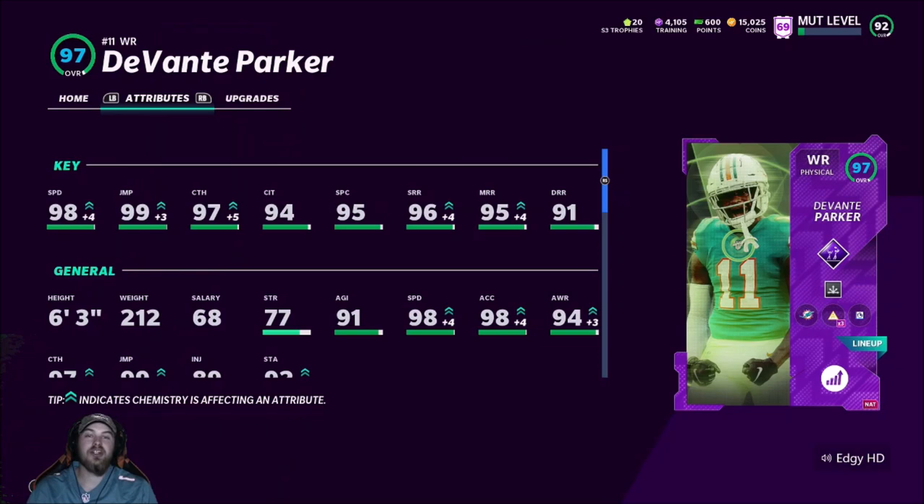What's up guys, Edu here bringing another video. Today we got the new limited time Davante Parker card. I'm a major Dolphins fan — you can see I'm wearing my Tua jersey with my hat on. Parker has been so overdue for a card; this guy literally hasn't gotten a card the entire MUT year. Game came out in September and it's December. He's one of my favorite players, obviously a very dominant wide receiver — even if he's covered, he's open.